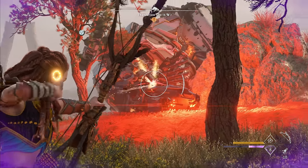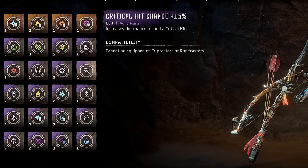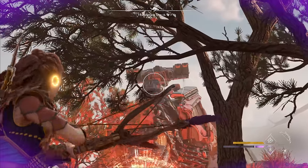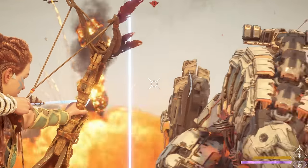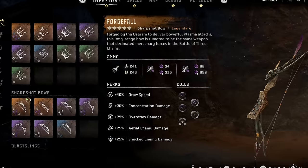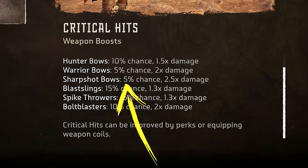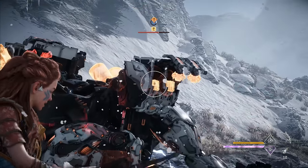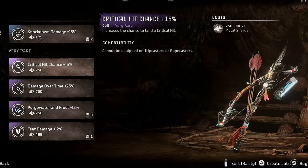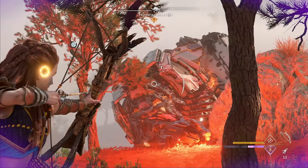The sharpshot bow is one of the more complicated weapons to coil. My top choice — which I know is controversial — is purple 15% critical hit chance coils, because sharpshot bows have the highest built-in critical hit damage multiplier of any weapon at 2.5x. That's basically like having a 150% impact damage coil. I load my sharpshot bows with three 15% crit chance coils, adding up to 45%, plus the bow's built-in 5%, for a total 50% critical hit chance — meaning on average half your shots deal 2.5x normal damage.